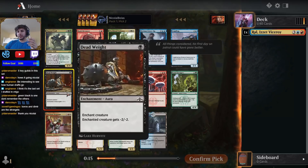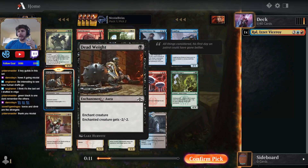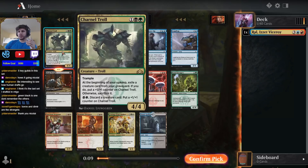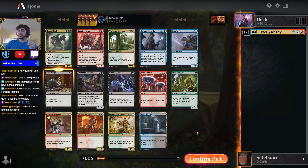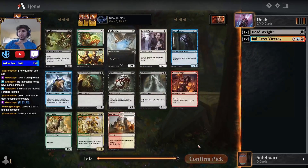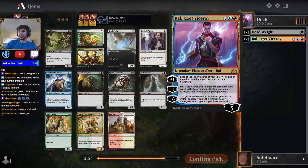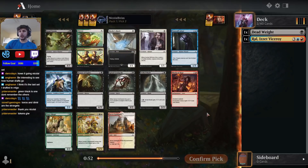I'm just going to take Deadweight here because it's the best card — super key for the black decks against aggro. Direct Current is also pretty solid. Since there are only five color combinations, finding the open one is really important because if you are getting cut off, the people passing to you are not going to be giving you a lot of good options. So now we have Deadweight and Ral. Sometimes you can play a Grixis control deck — a blue-black deck splashing Ral would not be out of my range.